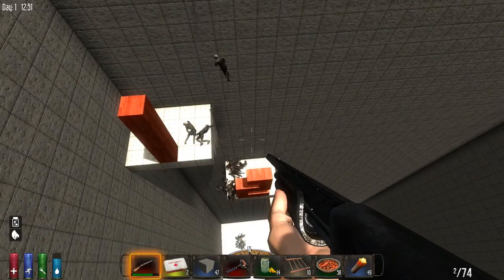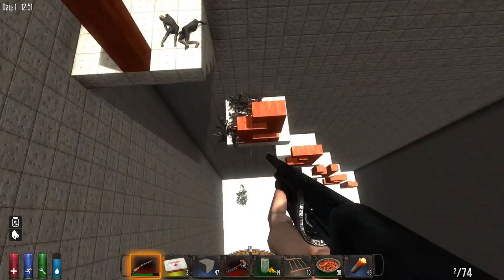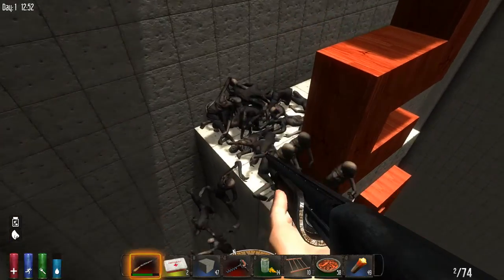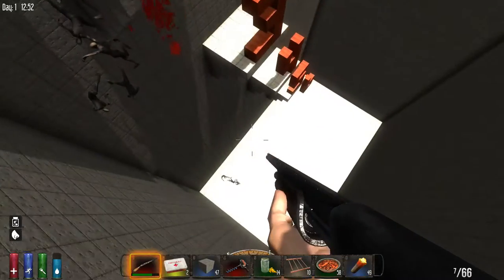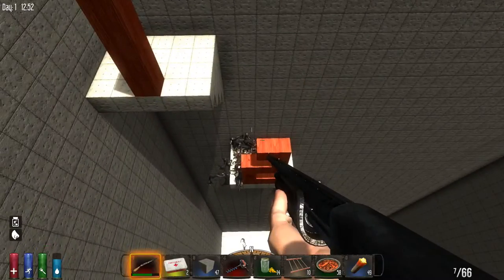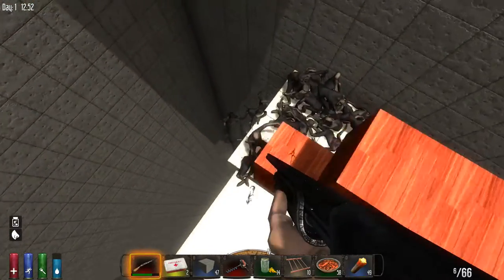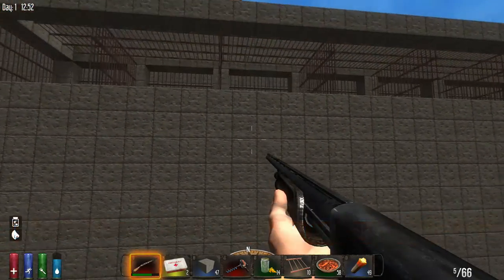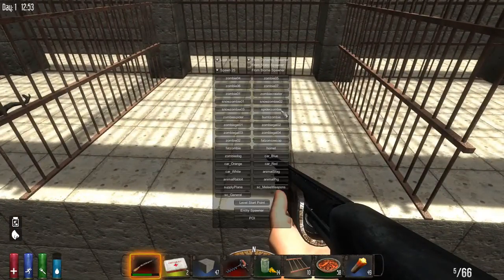Let's try chamber number two — the 20-block fall with the burnt zombie. Looking at the results, I'm going to say probably three survived the fall, even with the pile of the dead. Four survivors out of 25. On to the 30-block fall — I'm assuming we'll have a full and total death. Oops, wrong kind — let me correct that.